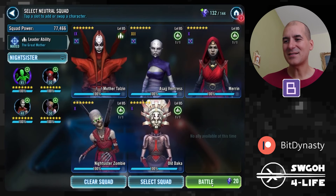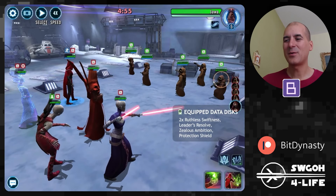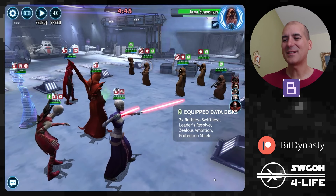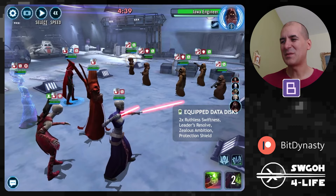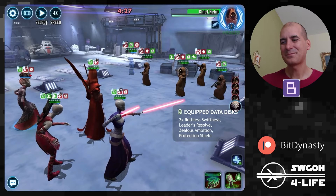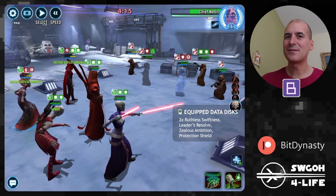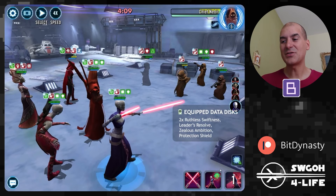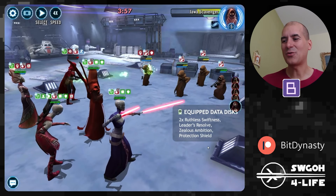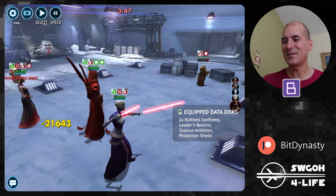For Night Sisters, even at low gear don't be afraid to try things out — plague will do the job for you. If you have the Zealous Ambition data disc they can still do decent damage even at lower gear. Maybe Jabba's not the best team to go up against, but that's just what was in my way so I decided to try it. The modifier from Jabba just gives them protection recovery, not health recovery, so eventually plague does get through. It just depends on whether you can keep everybody alive — yes, looking good so far!